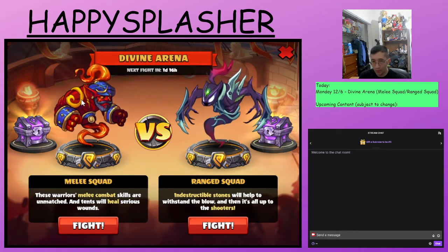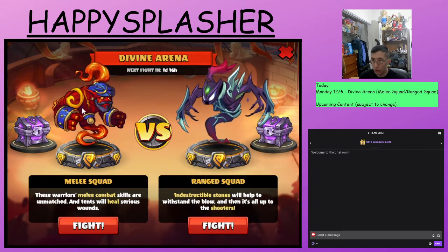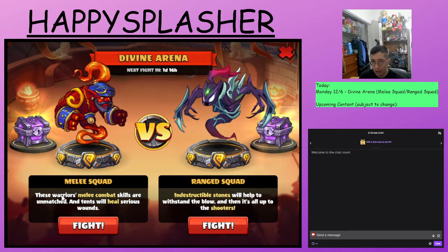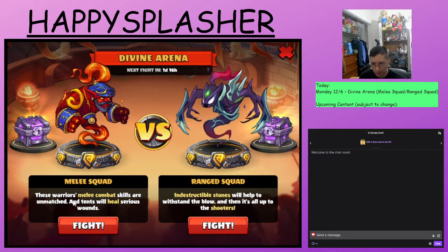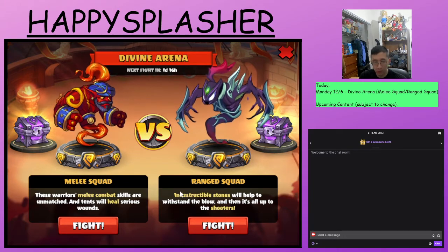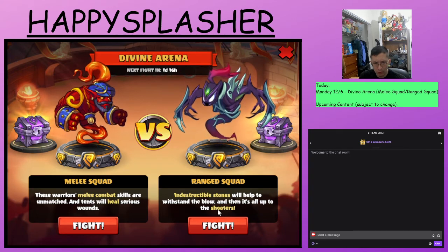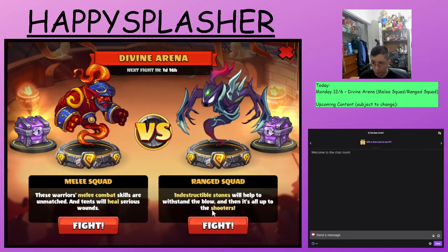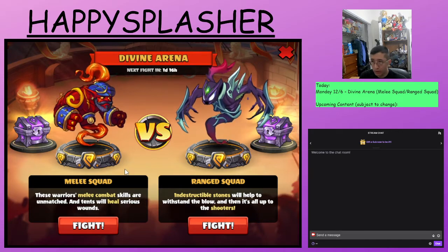As you'll see, we have a Rajan Flaming on the left and a Harbinger of Darkness on the right. Looks like we are using melee. It says the warrior's melee combat skills are unmatched and tents will heal serious wounds. On the right, we'll use stones to withstand the blow and then use the shooters, which in this case will be the ranged heroes. So let's start it off.